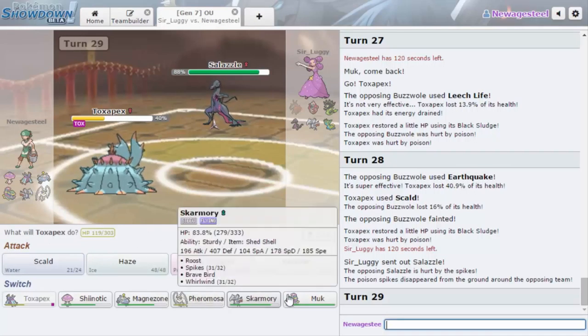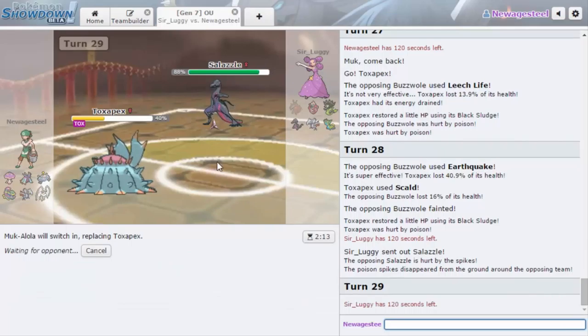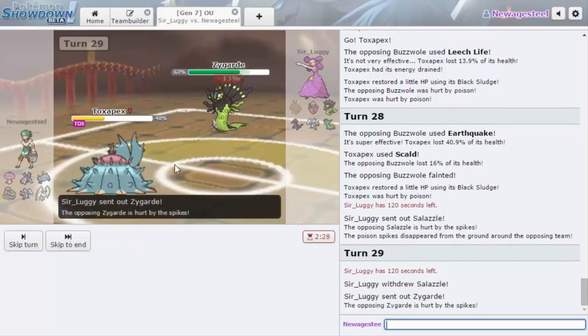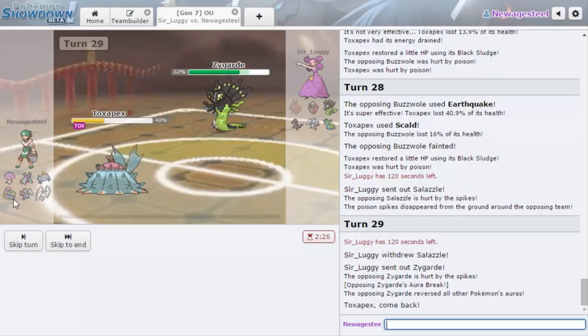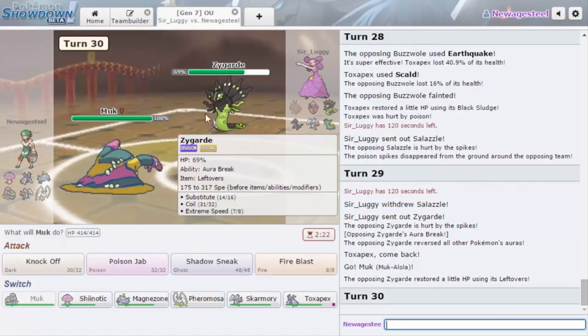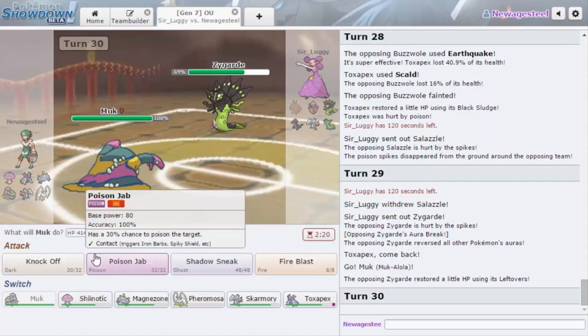I want to go for Scald expecting him to Taunt me, because he wants to keep the Toxic Spikes up and I want to get damage off on this thing. Actually, is the better play going straight into Muk? I think straight into Muk because his Knock Off — he has to have a different switch now. Muk also takes the attack, so I can't get up Toxic Spikes at the risk of him going for Taunt. He actually doubles into Zygarde.